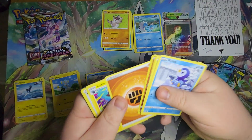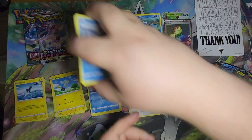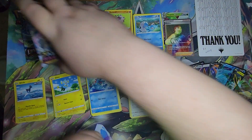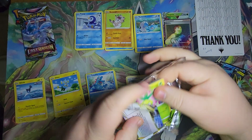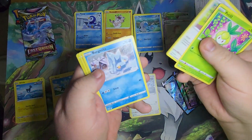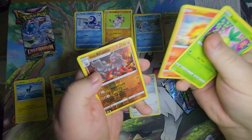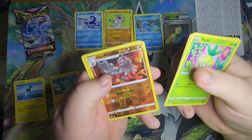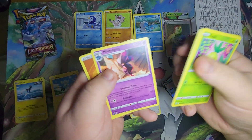Reverse Foil — that's our second hit. Astral Radiance pack. Hisuian Arcanine Reverse Foil, and a Rare Mismagius.